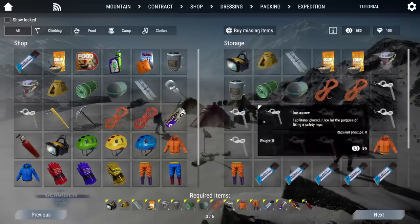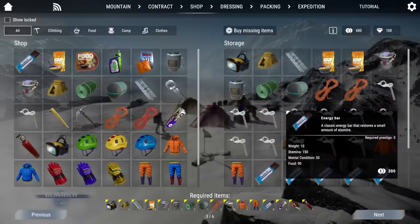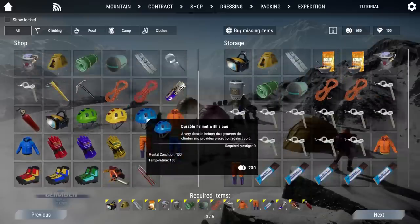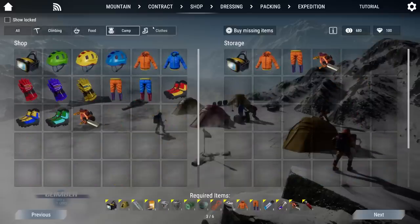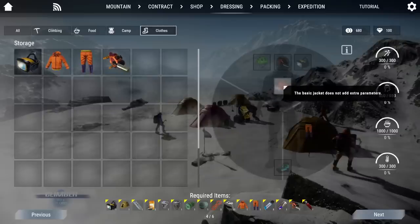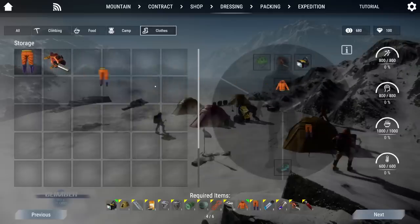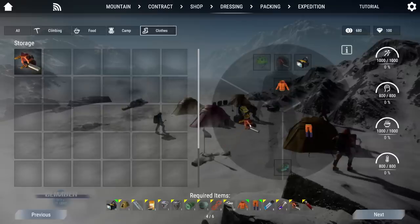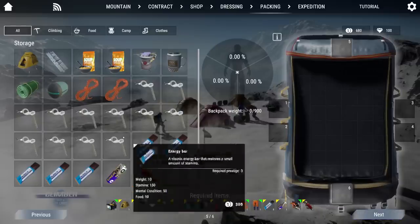We're going to buy all those missing items. For this first one, I will just trust that the game knows what it's doing — it gave me enough energy bars and whatnot. I really don't want to spend my money where I don't need to, but there is actually quite a bit in this game that you do have to manage when it comes to the prep phases. I also just realized we didn't bring boots, of all things. I feel like boots is kind of important.